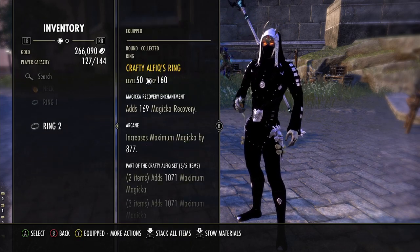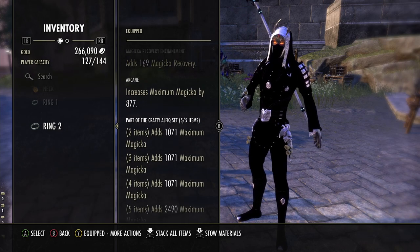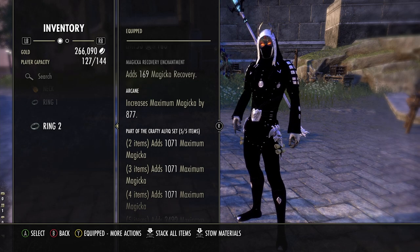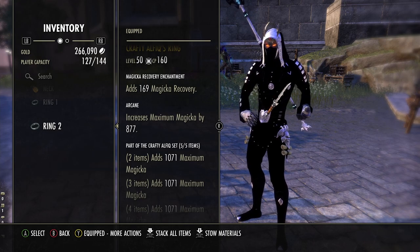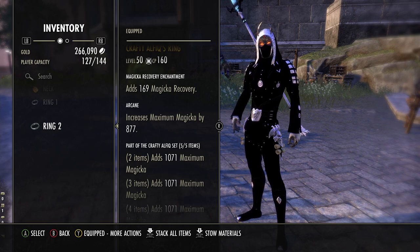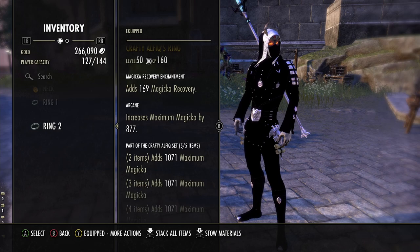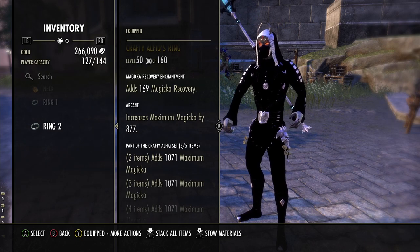The next set we're running is Crafty — starting at the bottom and working my way to the top. I tried Desert Rose, I tried Iron Blood, and I feel that Crafty is the nice medium between having enough damage and having big enough shields for our defensive actions. It helps us with our neutral game and not just our huge burst combo from Dark Convergence, which scales only off spell damage. Our spell damage goes incredibly high as you saw, so the proc is pretty high even without Malacanth.